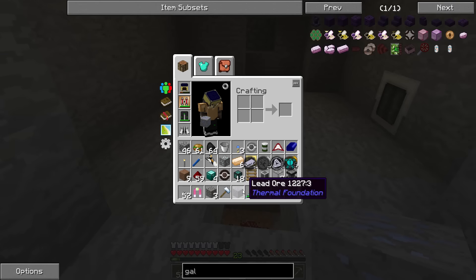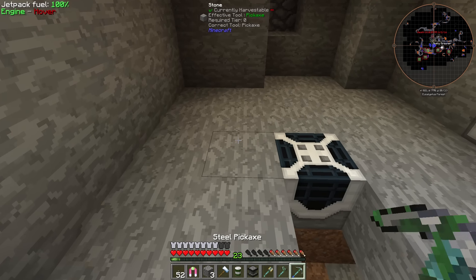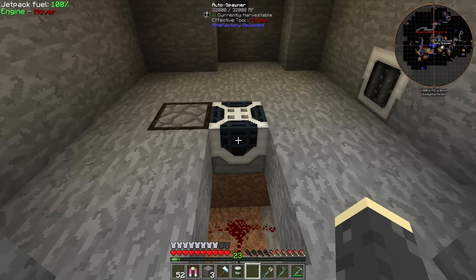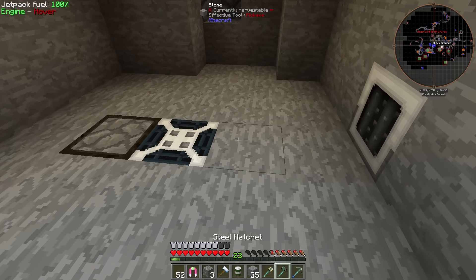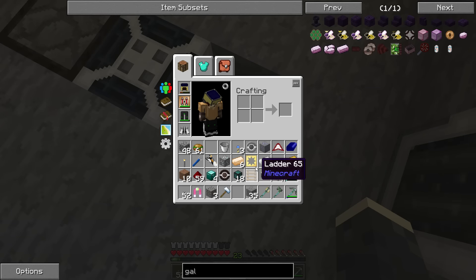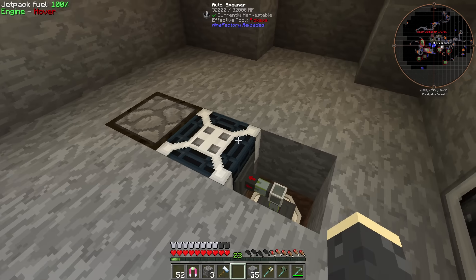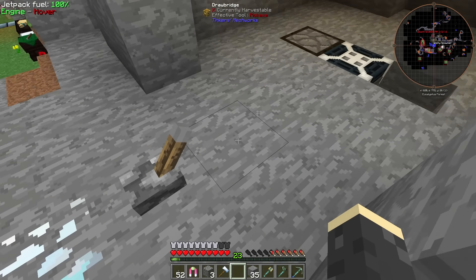Every now and then we were getting some spawns and we got a few ghast tears, but it was taking a really long time. Let's try moving this guy around a little bit. Set our generator up right next to it, throw some coal in there so it's got plenty of power. Let's cover all of this back up because I don't want him to wreck the redstone for the door. Set the drum down there and put this guy here to extract without a signal, and set the other to insert.